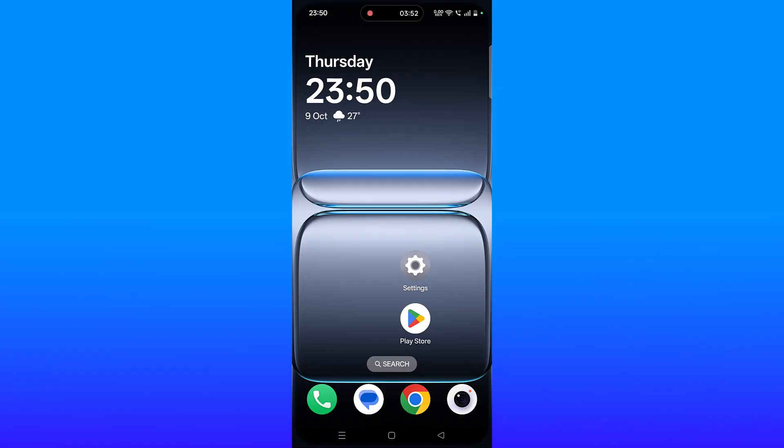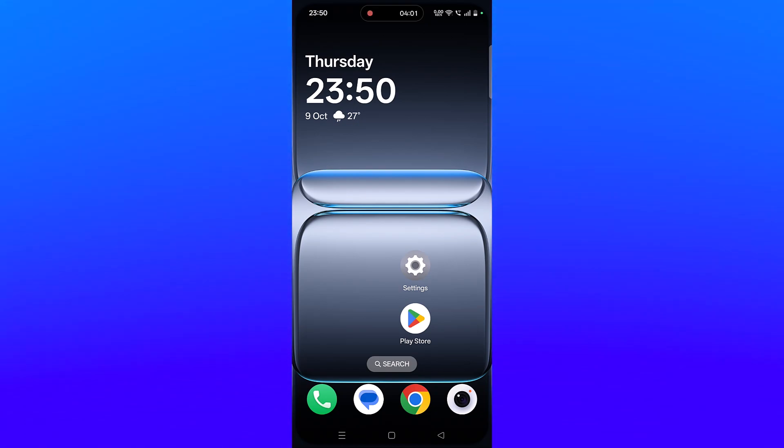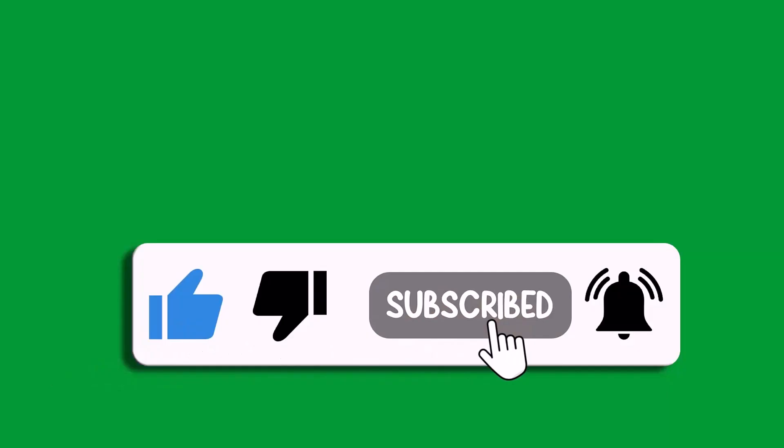I hope by following these fixes you were able to solve the Blue Protocol Star Resonance app not working, not launching, crashing, not loading, or stuck on loading screen or black screen issue on Android. That's all for this video. If this video helped you, please like and subscribe to my channel, save this video, and hit the bell icon to get the latest updates. Thank you.